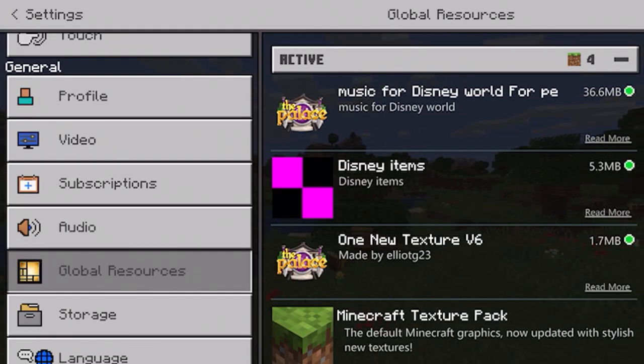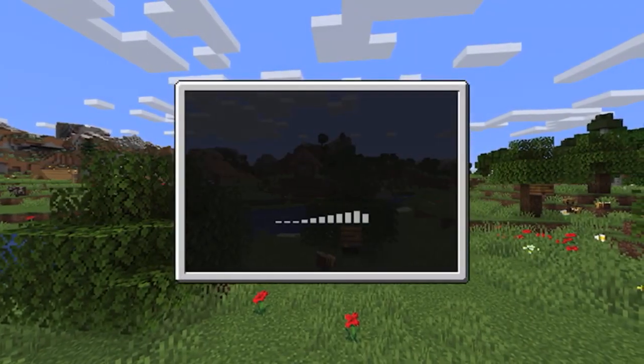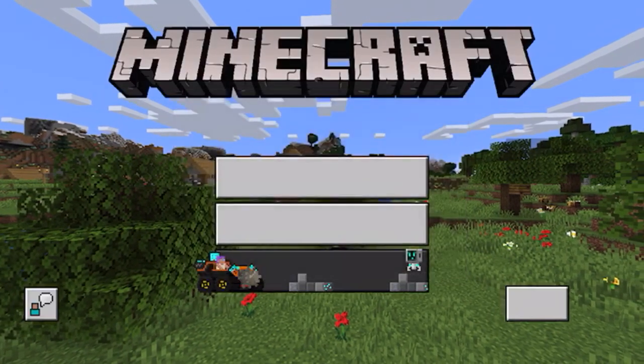Then you've got textures and items as well — those are the two new ones.